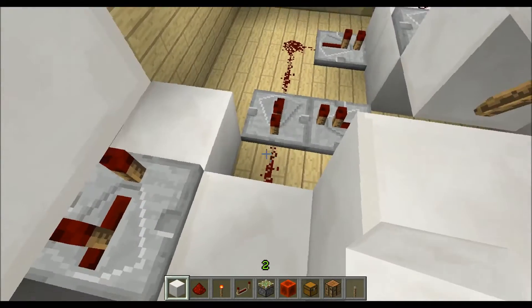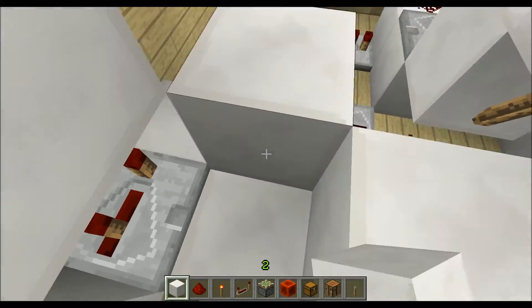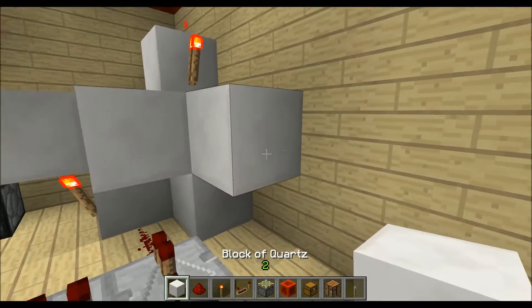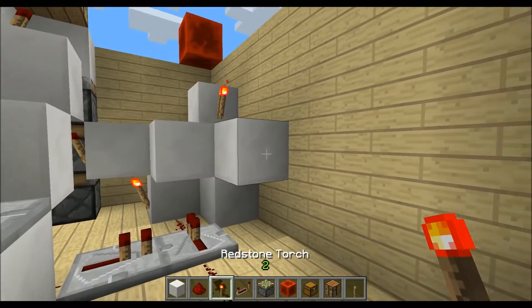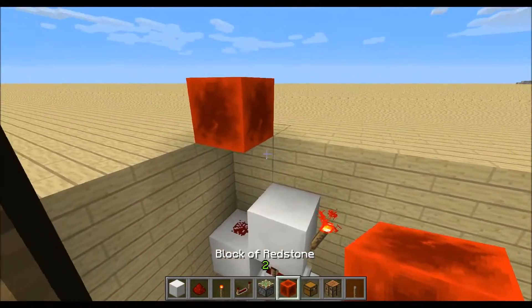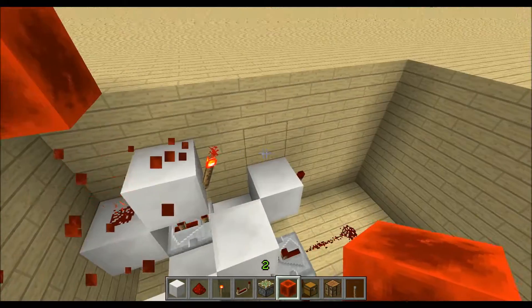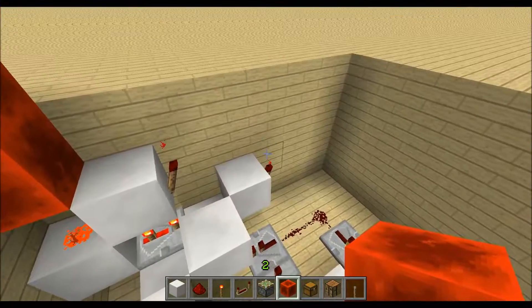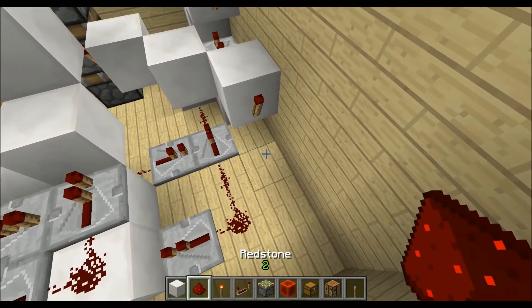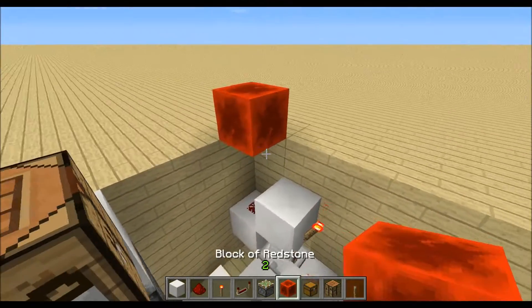Then we want to have redstone dust on there, and it should not connect with this redstone, so place a block right here, redstone dust, and then we can place a redstone torch on the side here. When we now power the redstone dust it will give us a two-tick pulse. Then we just need to connect the redstone down here.